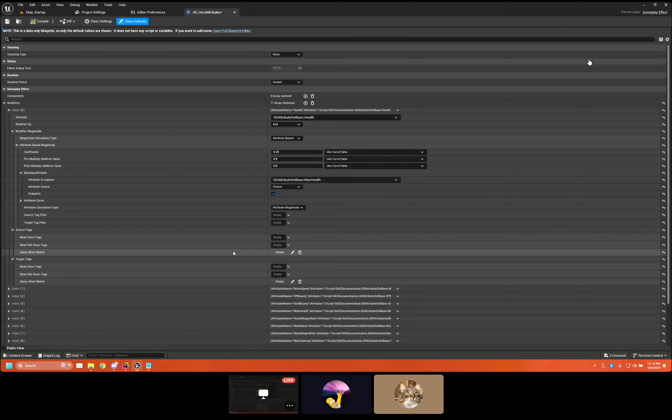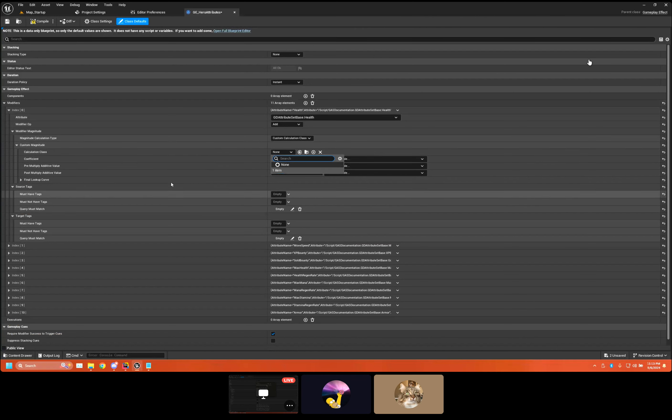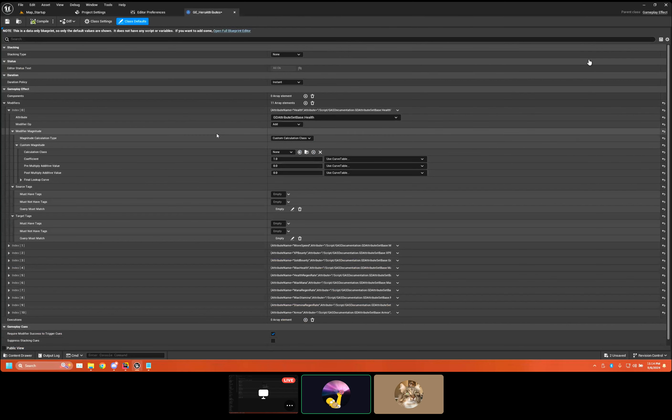I really enjoy queries — I don't think enough people use them. Gameplay Tag Containers are fine, but check out queries too. So back to here: Custom Calculation Class — that one's pretty obvious, you can do a custom calculator. It'll handle coefficient, pre and post multiply, and a final lookup curve if you need it. This is something you can inherit from and use in Blueprint if needed — I've primarily done it in C++ and then built a system to inherit from in Blueprint to automate stuff.